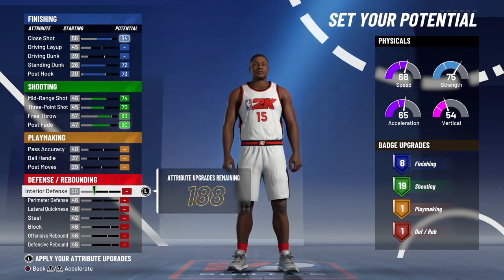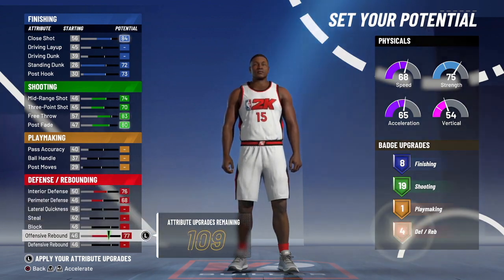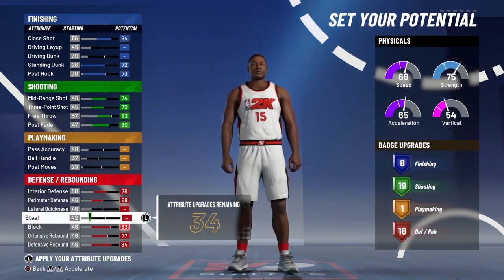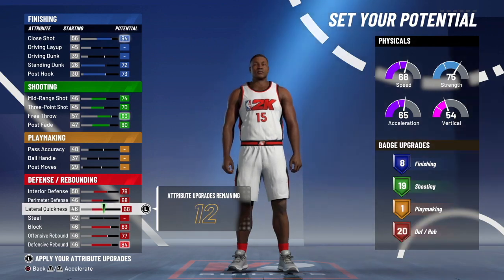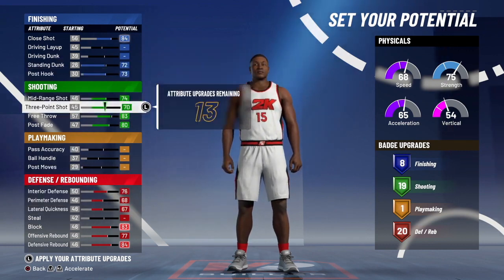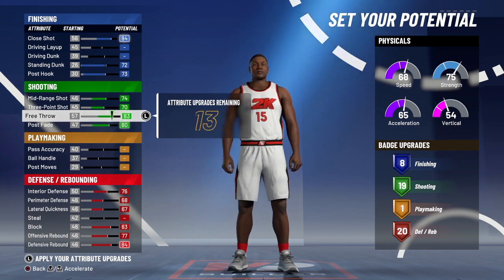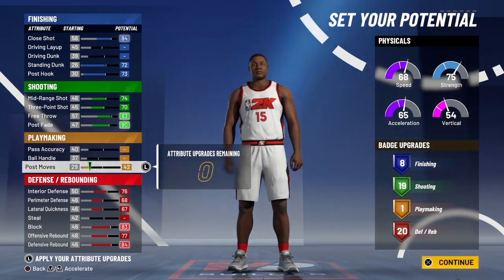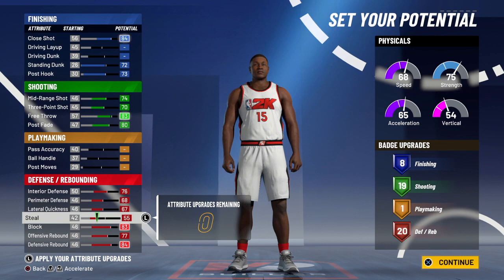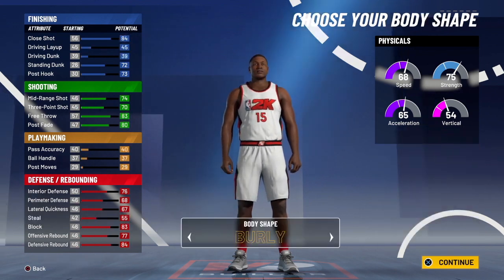Leave the playmaking alone — I didn't do anything there because you're not going to be touching the ball, you're just spotting up. Since you're a big, max out your interior defense, max out your perimeter defense, max out your rebound, max out your block. With the remaining attributes you can do lateral quickness or steal — I went with lateral quickness. I had 13 attributes remaining and decided to put them on steel.